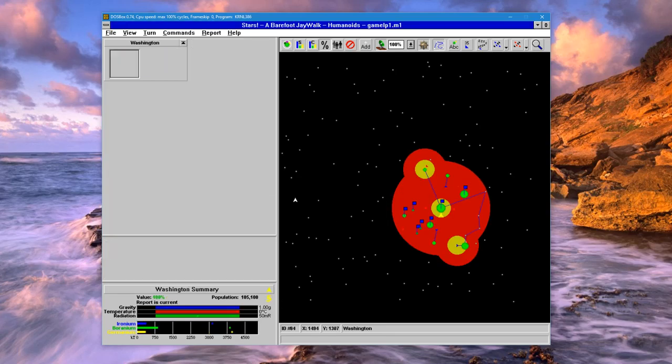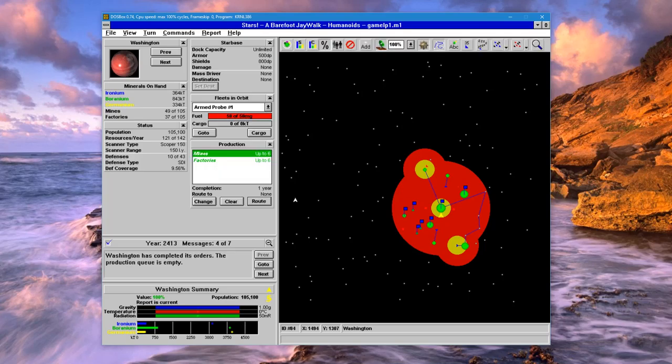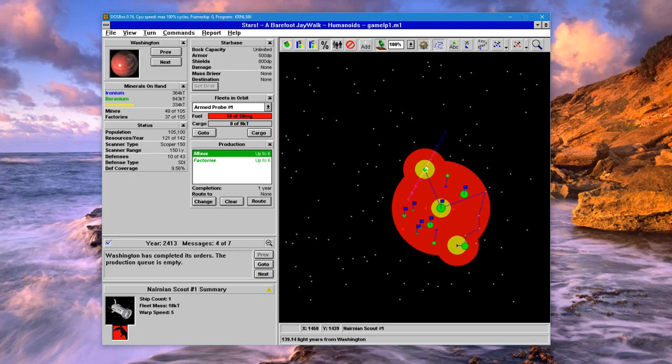This part of the game is pretty straightforward and fairly easy because we are not dealing with any aliens — but we have found one here. We found a scout from the Narnians.